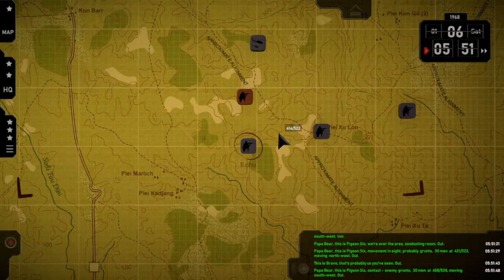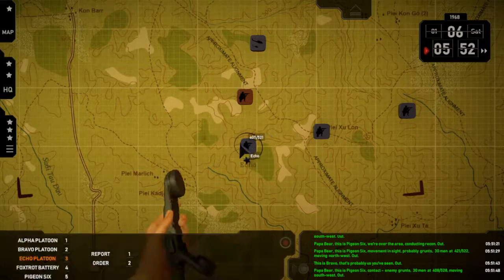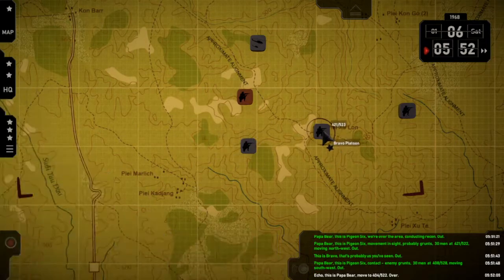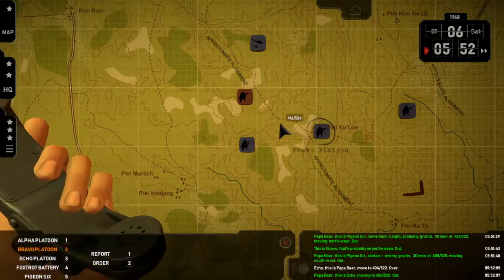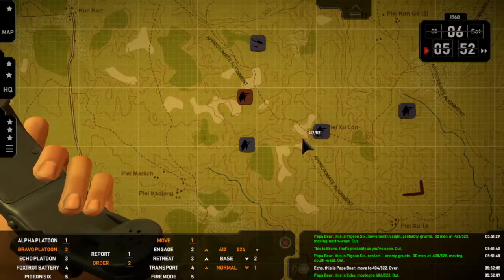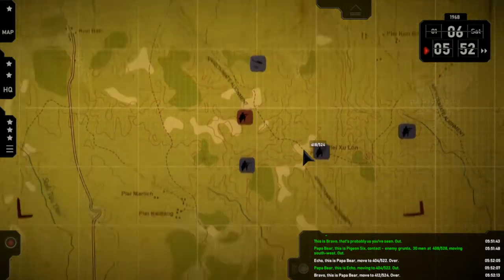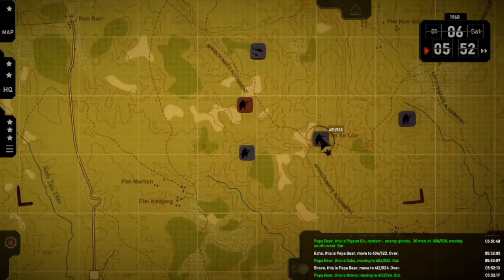Papa Bear, this is Pigeon Six — contact enemy grunts, thirty or so men at 4-0-8-5-5-2-8, moving southwest. Out. Echo — move. Over. Papa Bear, this is Echo — moving to 4-0-5-5-5-2-3. Out. Papa Bear, this is Bravo — moving to 4-1-2-5-5-2-4. Out.